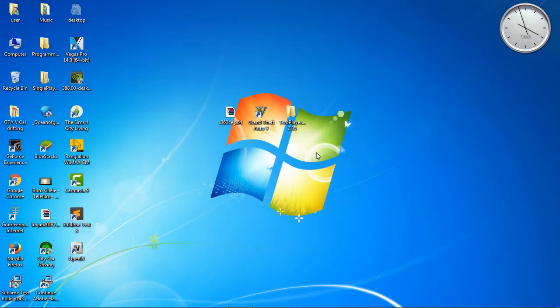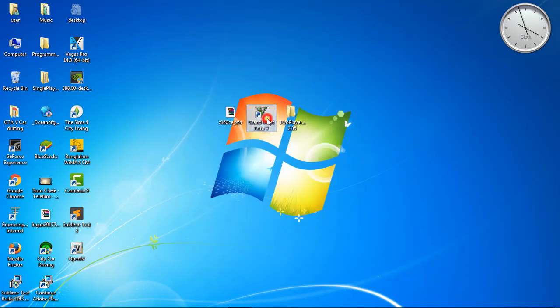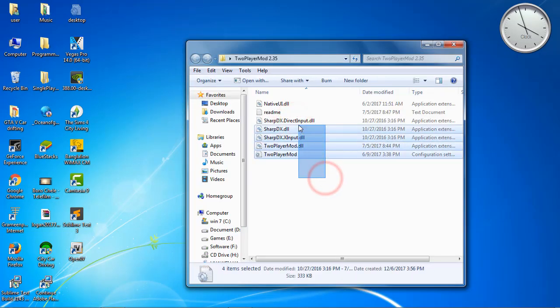First you have to download the two-player mod and x360 software — the link is in the description. After downloading, extract the two-player mod and copy the files into the script folder in the GTA 5 directory.